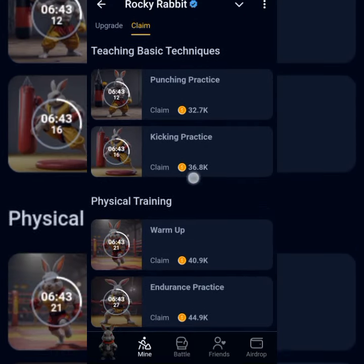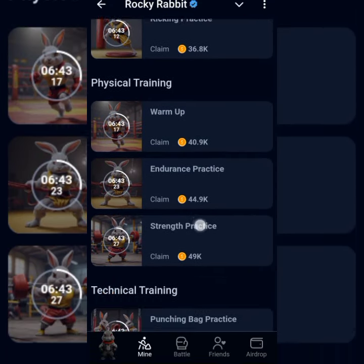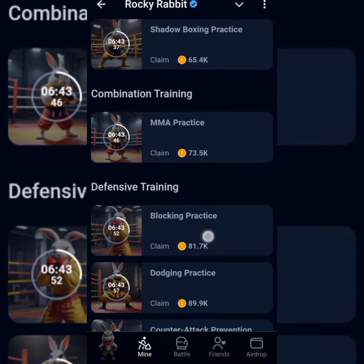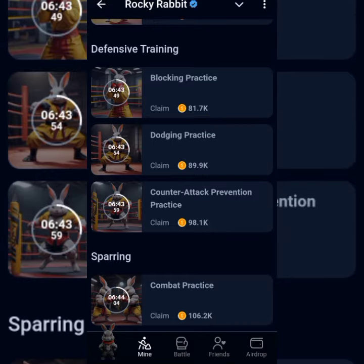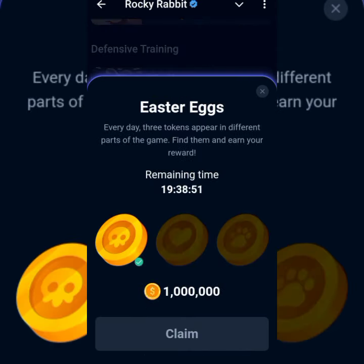The first card is Counter-Attack Prevention Practice. You tap on the gold button — that's the first egg.